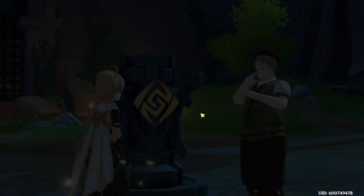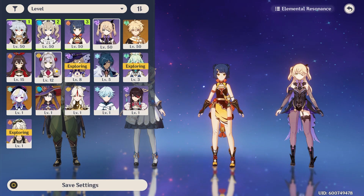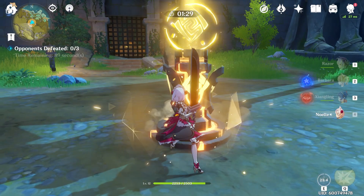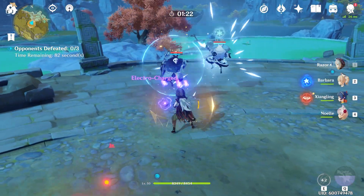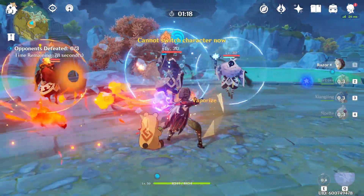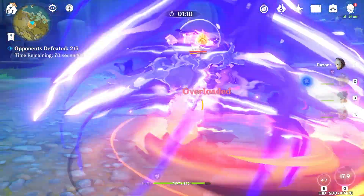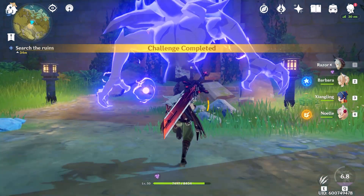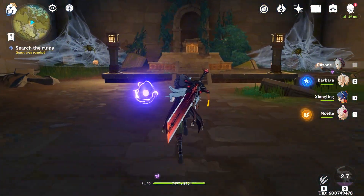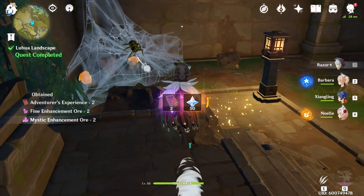Now this element node is available, so swap to someone that has geo to activate it. After you take care of these enemies, the gate is now open. You can surge your runes — there's a big spider in there. Loot whatever you need.